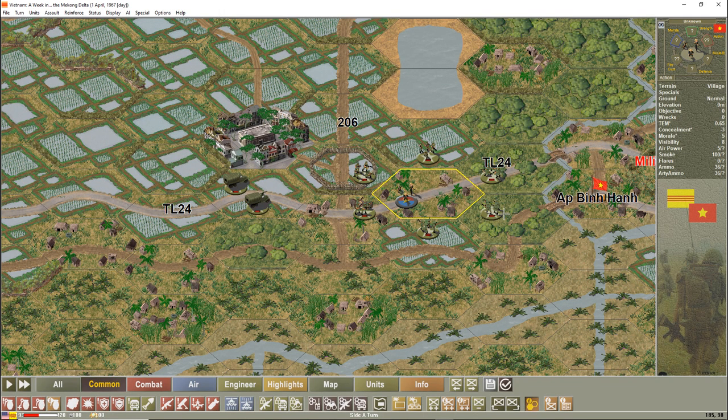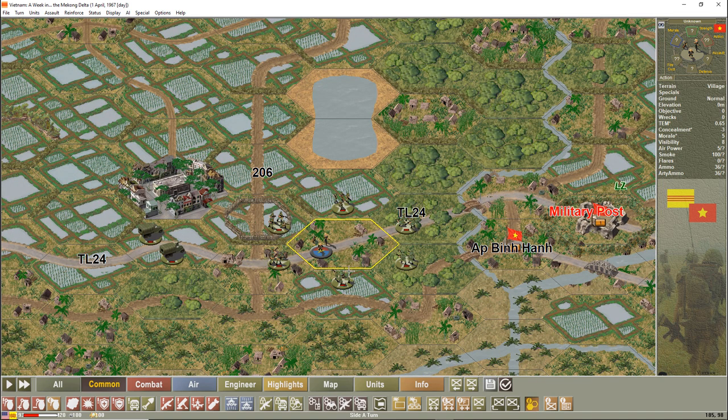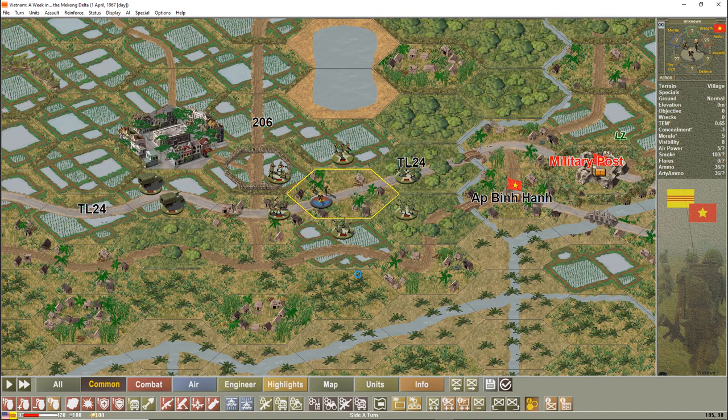We're back. You'll notice I've set up the platoons — you don't have to do this, it's just for the visual. This is what it looks like in 3D, and this is what it looks like in 2D. You can see American platoons surrounding the Viet Cong platoon in the center. I'll give this demonstration in 3D. So, assaulting — there are four types of assaults in Campaign Series Vietnam.